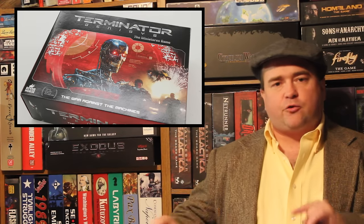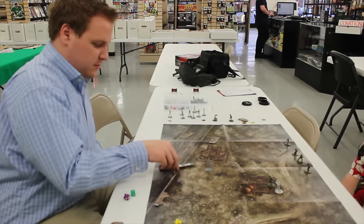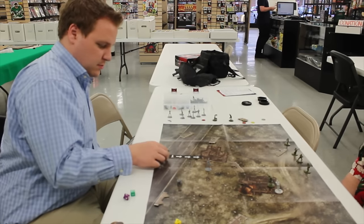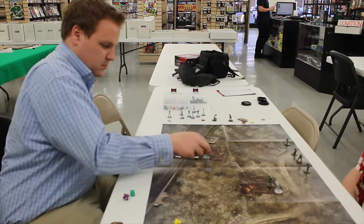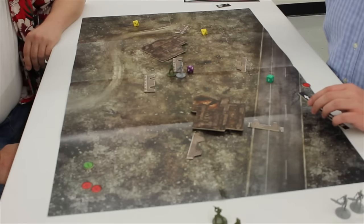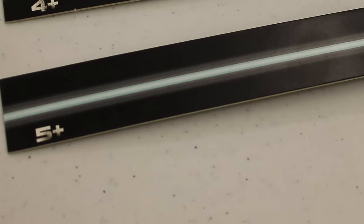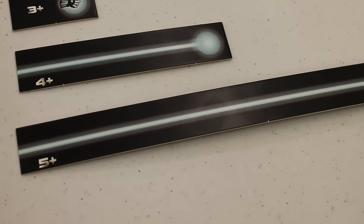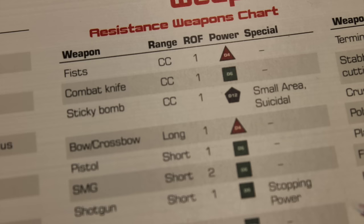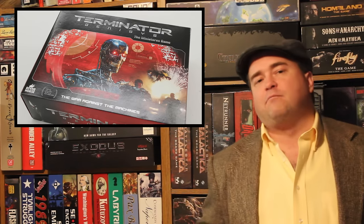Once you decide who you're activating, you place green tokens next to them. Using the movement templates, you can crawl forward, walk normal forward and then fire, or instead of firing, just run the full distance. Once you've moved, you engage in combat. Depending on how far away you are using the templates, you may use ranged weapons or melee weapons. Generally if you're really close, you hit on a 3+; a little further away, a 4+; long range is a 5+.